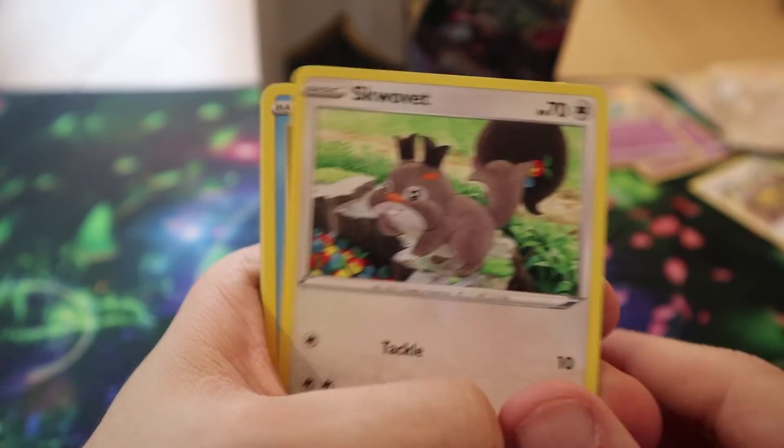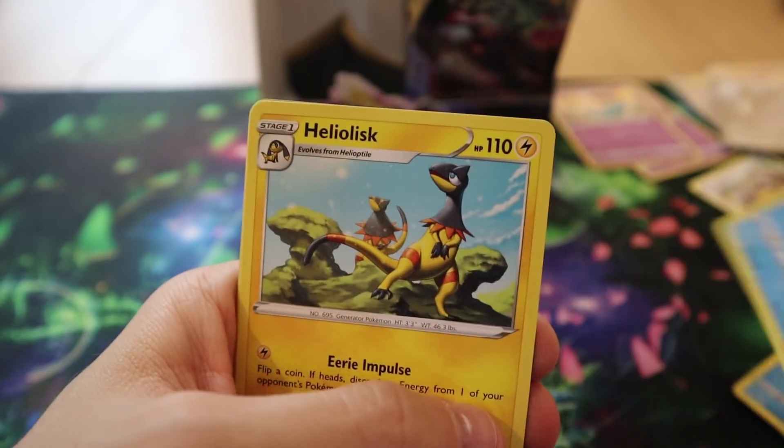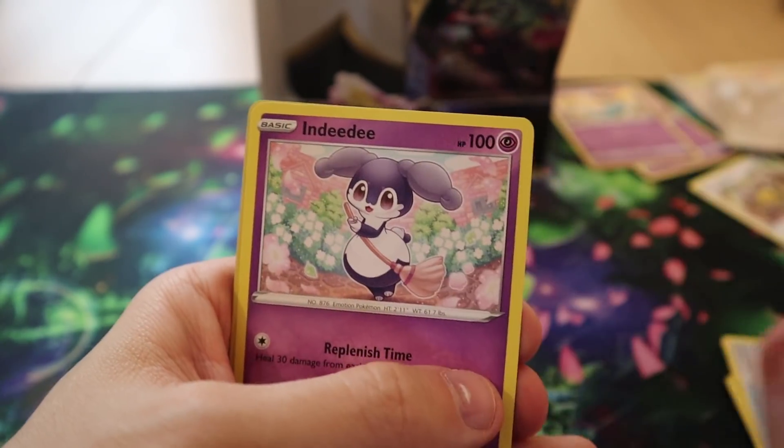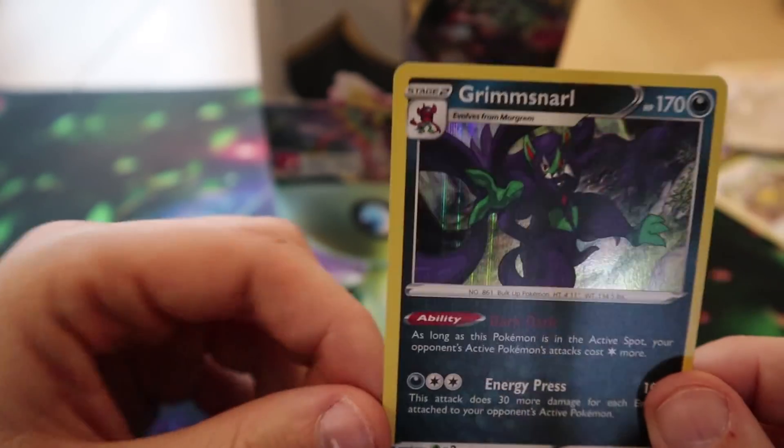Pack eighteen: we have Scorbunny, Galarian Mr. Mime, Caterpie, Barboach, Arrokuda, Heliolisk, Burning Scarf, Indeedee, a Reverse Hattrem, and a Holo Grimmsnarl — it's a line holo, Marty.